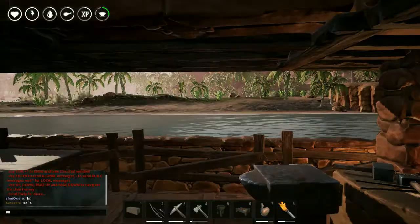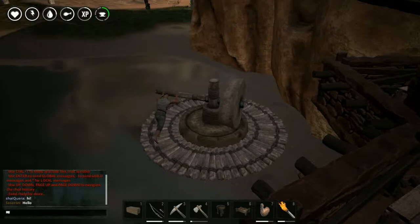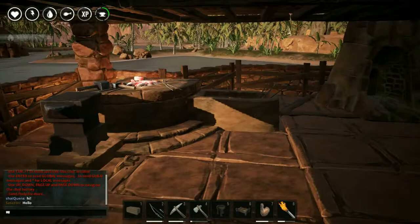I've been able to put together this blacksmith's table, bench, and a wheel of pain. I've got my furnace, armor's bench, tanner, carpenter's bench, blacksmith's bench. I'll be able to start collecting thralls to occupy these positions.